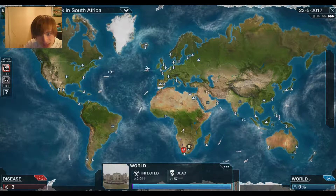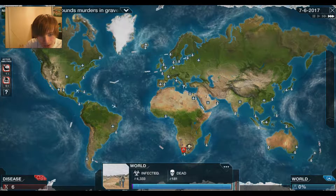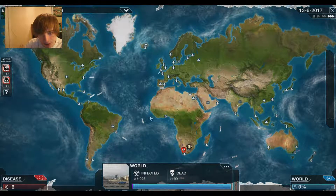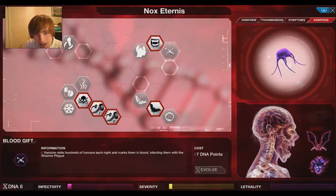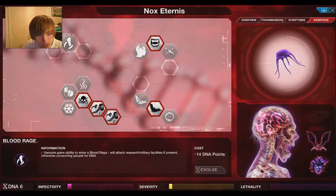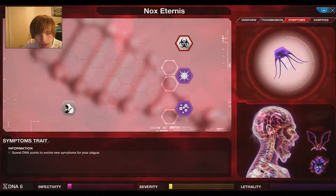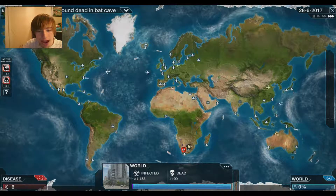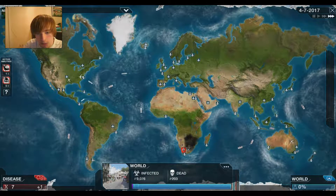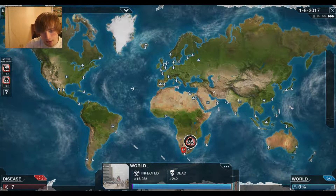Blood Cult Leader attacking South Africa — this is bad. Is it possible we can increase the Lair healing? Each Lair built in a wealthy country will help the Shadow Plague increase its effectiveness. Then there's cold and heat tolerance and Bat Travel Speed. I think we need to get Blood Rage, because it allows us to destroy those kind of bases and stuff — hopefully that's good. We just need to stop the cure from happening.